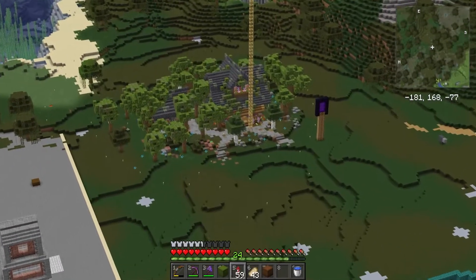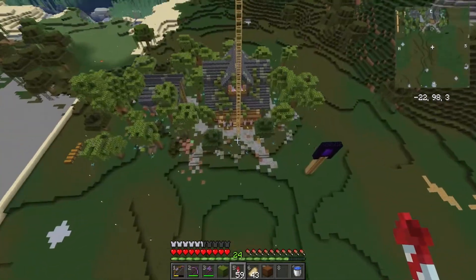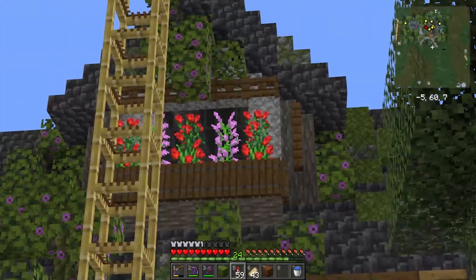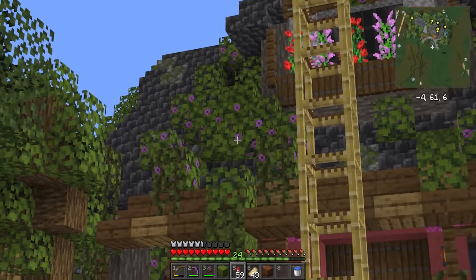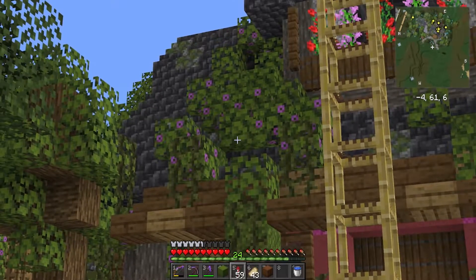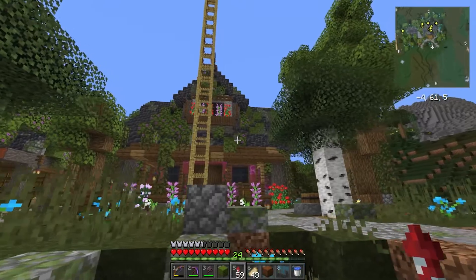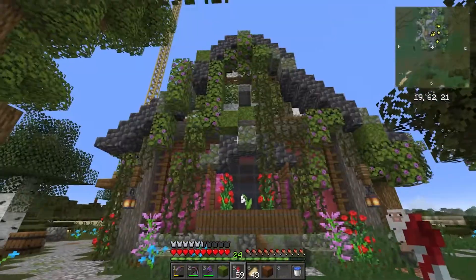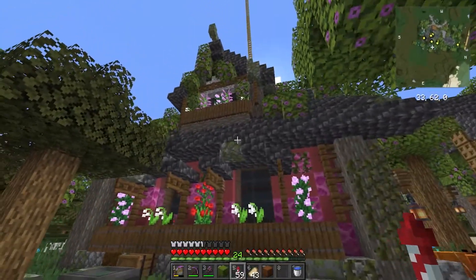A couple episodes ago we built this thing, and since then I've made some improvements thanks to suggestions you guys had. I added some more color up top by replacing these flowers, and I also completely forgot about adding vines and bushy things. That adds a lot more color to the top. I think it helps balance things out a bit and much better accomplishes the look that we're going for.